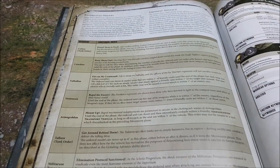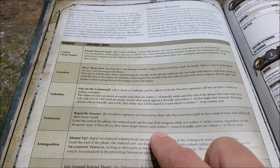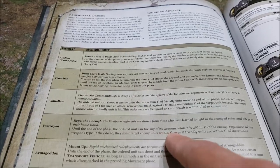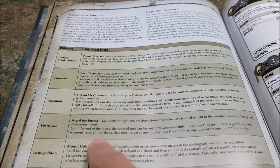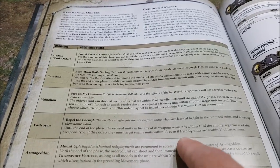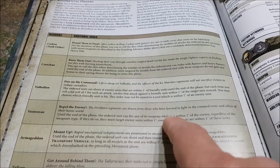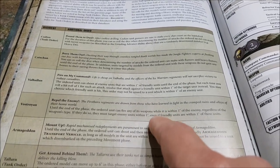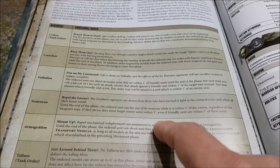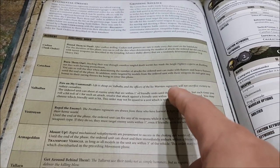The other unit that can shoot into combat is the Vostroyans. If they are in combat, until the end of the phase the ordered unit can fire any of its weapons while within one inch of an enemy, regardless of weapon type — but they must target enemy units within one inch. Basically if they're locked up in combat and getting cut down, they can whip out their lasguns or plasma guns and fire into that combat. I can't recall any other abilities in 8th edition that allow units to fire into close combat. Guard can now do it because life is cheap in the Guard.